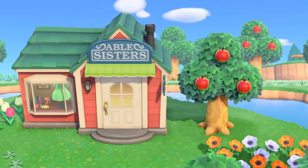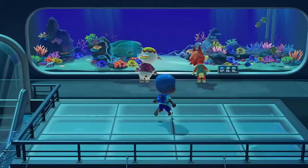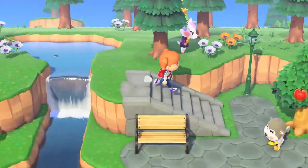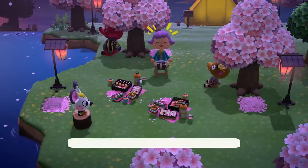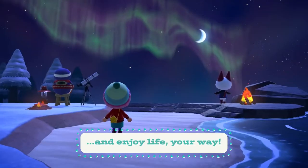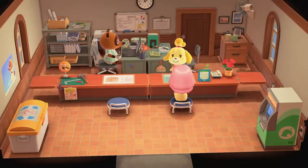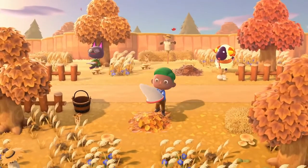Unused shopping interfaces are there as well. These might not be full-fledged shops but something smaller. This particular system includes Nook Miles redemption, bridge and slope type purchases, and Kicks shoes, for example. The code that pops up a selected item box — to give a villager, to sell, or to swap a fish out for — has a lot of different options. Possibly we'll be able to give CJ stuff.